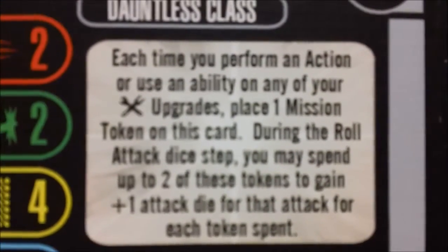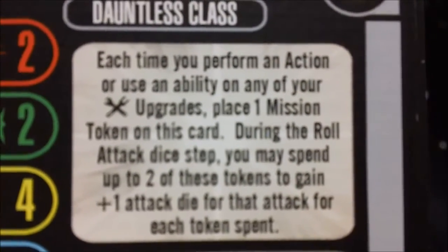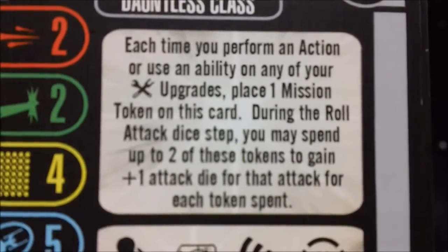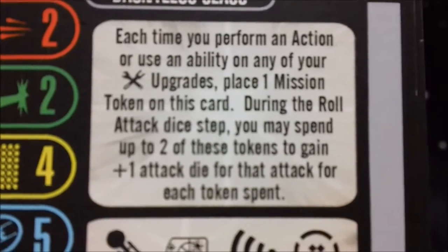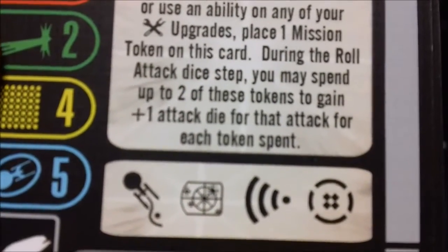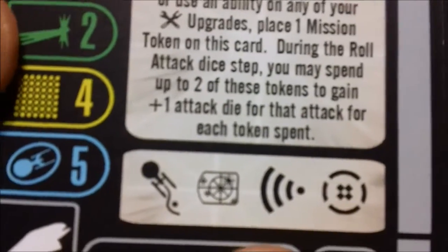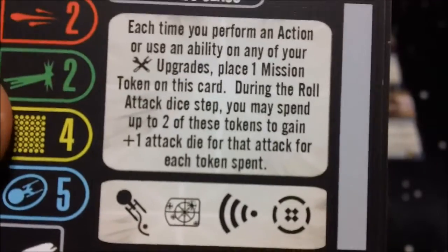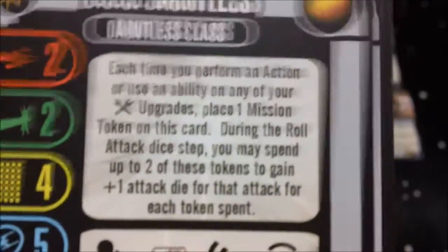The named ability is: each time you perform an action or use an ability on any of your tech upgrades, place a mission token on this card. During the roll attack die step, you may spend up to 2 of these tokens to gain plus 1 attack die for that attack for each token spent. Very nice on a ship that's got 4 tech slots to really bump that up.